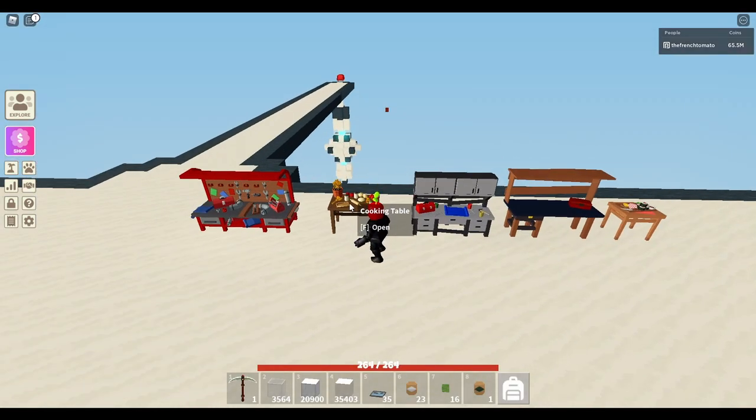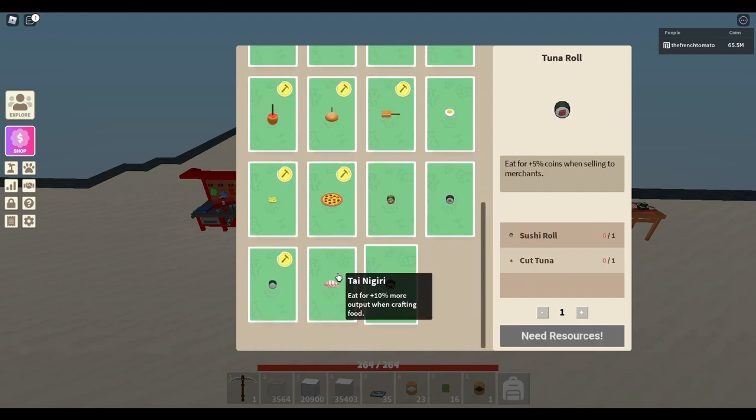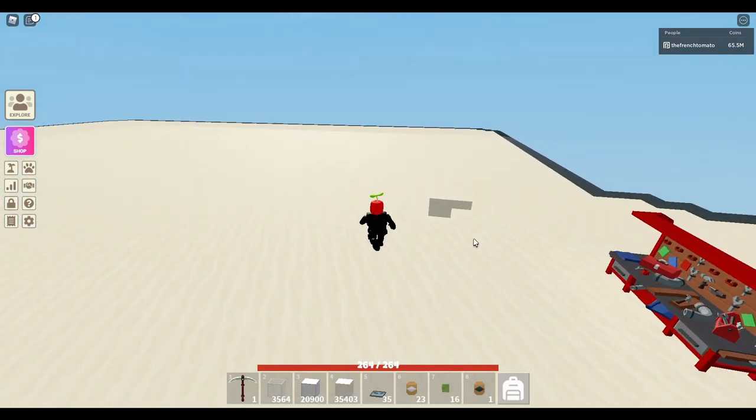Next, go to your cooking table and scroll to the very bottom and you'll see the new sushi items. All of them require you to have rice, and all of them except for the Thai nigiri require you to have seaweed. Now I will show you guys how to get both the rice and the seaweed.